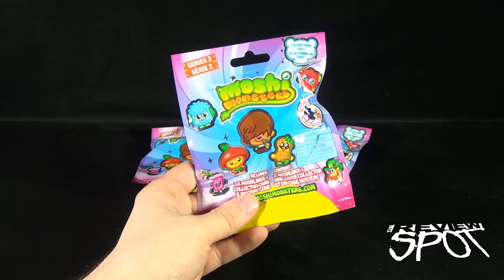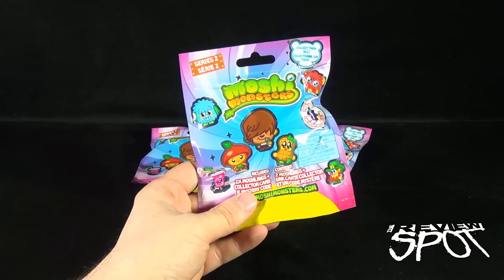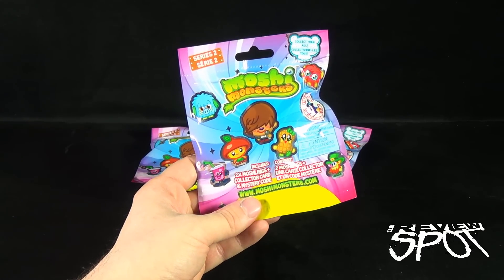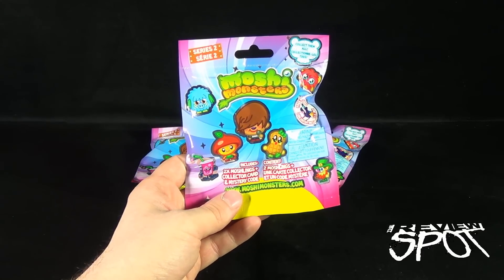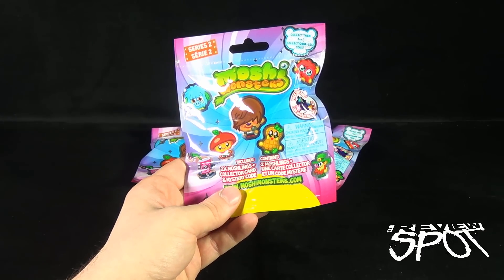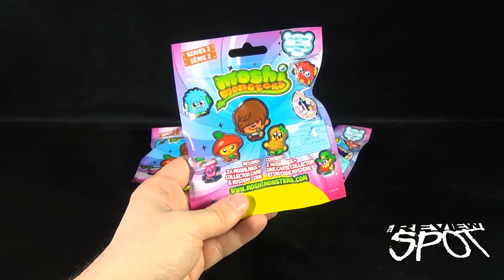Today's collectible spot, we are having a look at the Moshi Monsters Series 2. You can collect them all and there's two Moshlings and a collector card inside. Spot took the liberty of picking up three bags and we're going to find out which ones we have inside. Some sad news though — Spot has to indicate that this is a choking hazard. Small parts, not for children under three years of age.